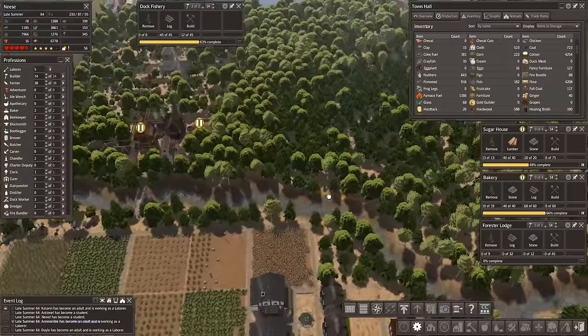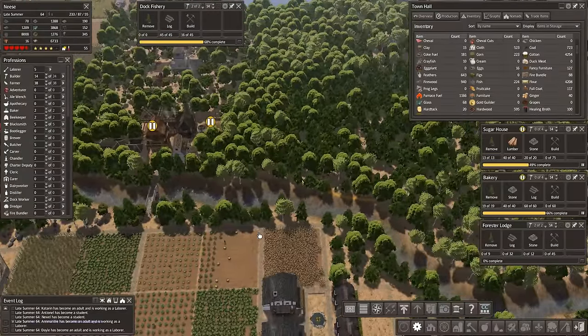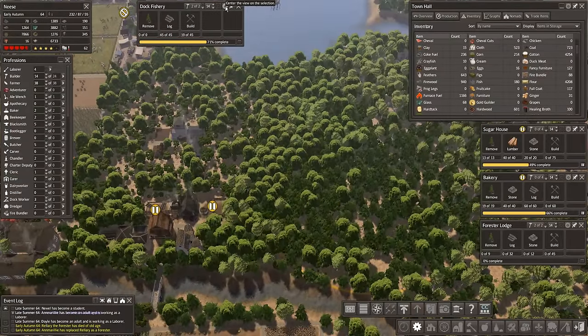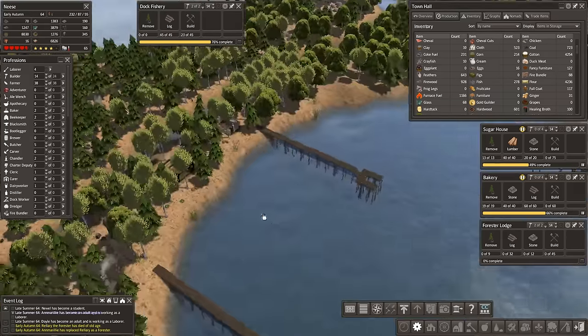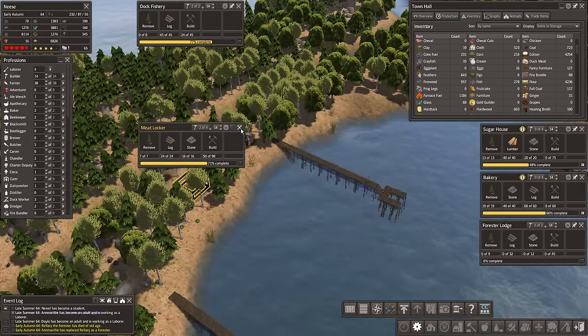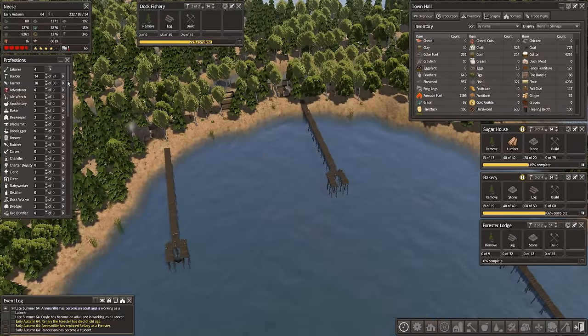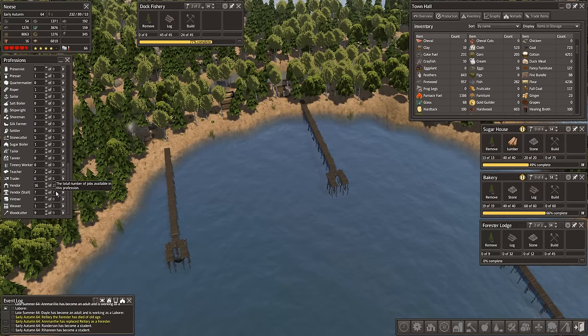We're going to want to put some bridges and things across here as well — I'm thinking another two. Connect that one up to there, and that one will connect up there. Completing the dock fishery. We've got all the buildings around here as well — they're halfway through. Meat lockers, houses — all sorts of things going on and we don't have enough builders. Could we take some builders out from somewhere?